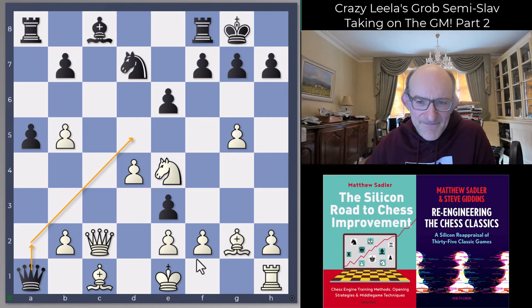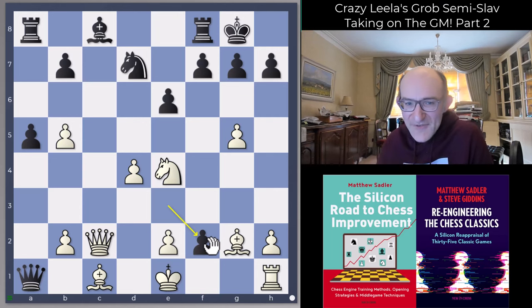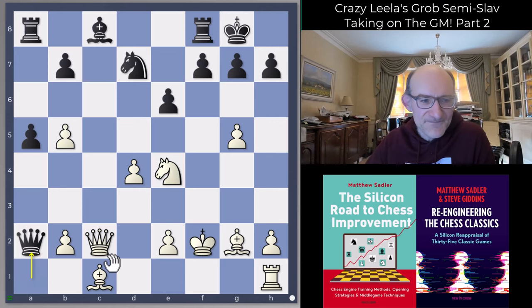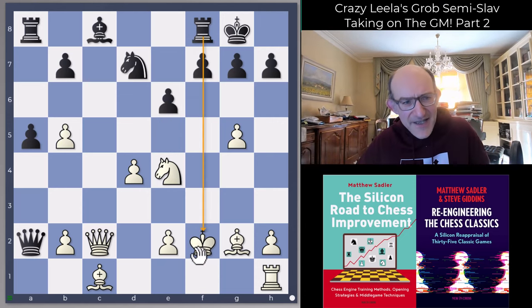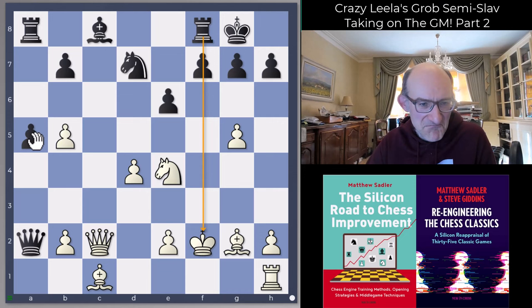I played e-takes-f2 because I was thinking - why wouldn't I? I'm the exchange up, not even for a pawn. Development isn't so bad, the white king is going to be exposed, that's going to give me some random checks. King f2 and queen a2. My queen can be attacked but it can escape - knight c3, I go queen c4. I've got ideas: e5, f5 even, maybe a4 to a3 exploiting that pin on the queen.